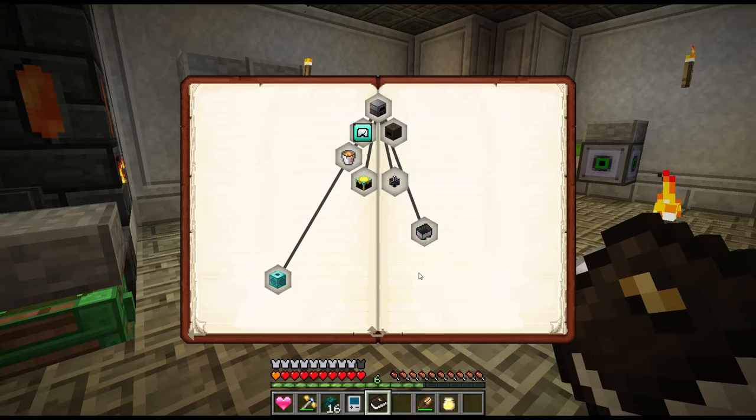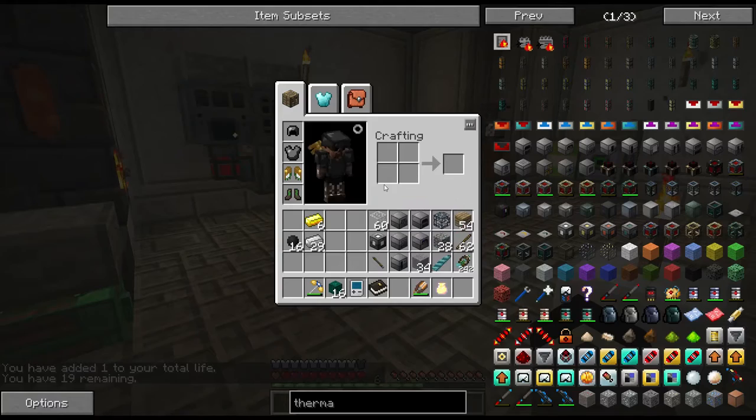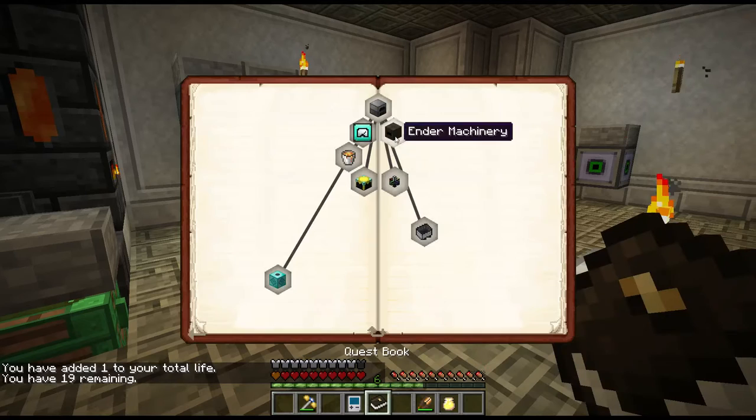Let's eat the heart - 19. No reward bag this time, okay, that's fine. So this opens up Ender machinery. Oh yes - so now this is new Ender I.O. stuff.